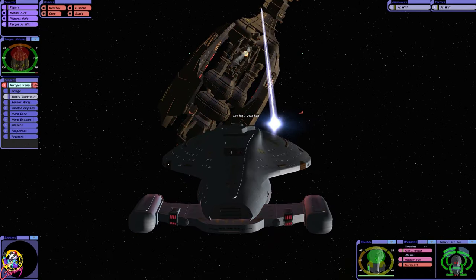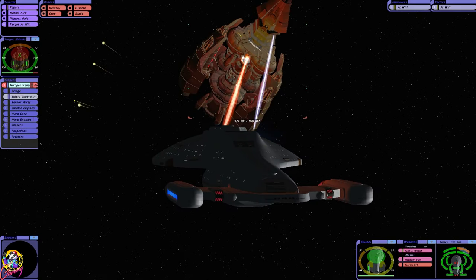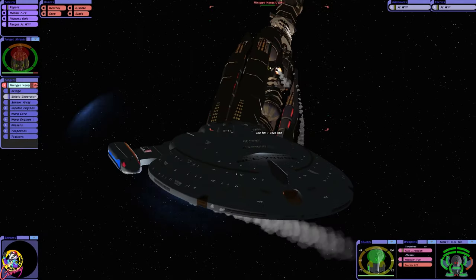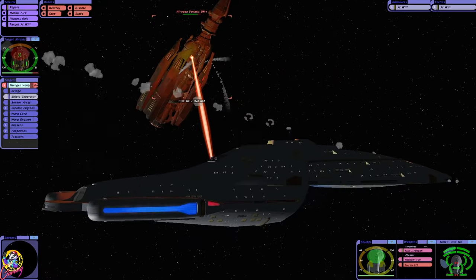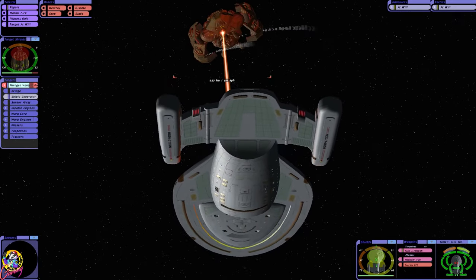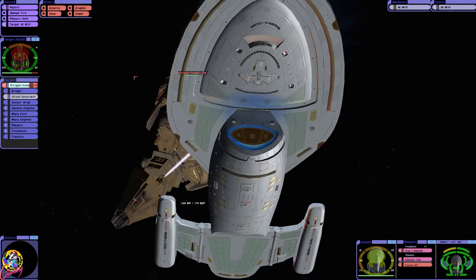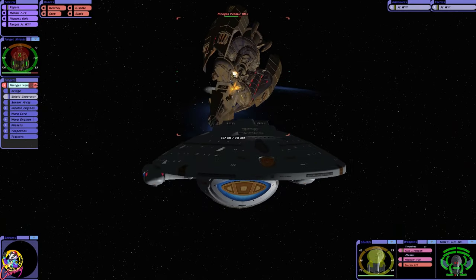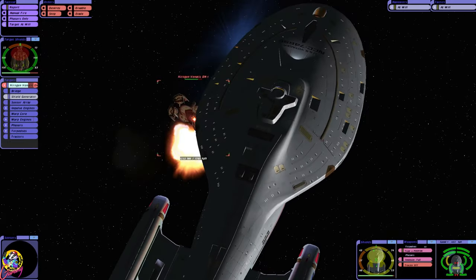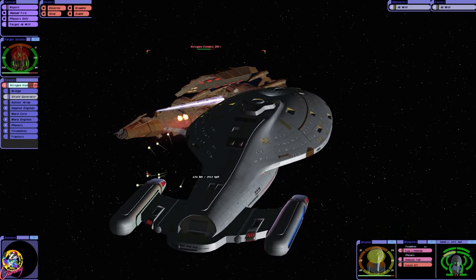One torpedo — load, load, load! The hull strength of that Hirogen ship is very strong. They don't even have shielding but they're absorbing — they definitely do have armor. I looked up the ship specs of the Hirogens.